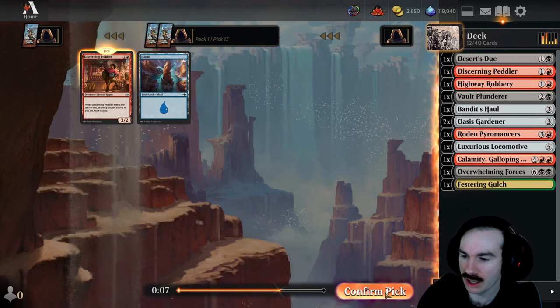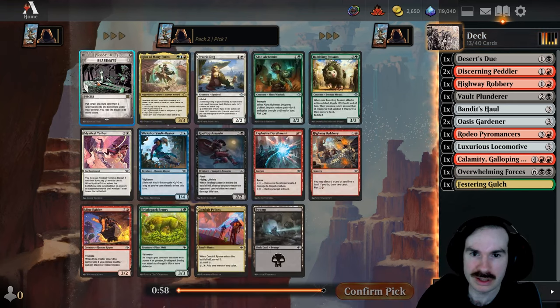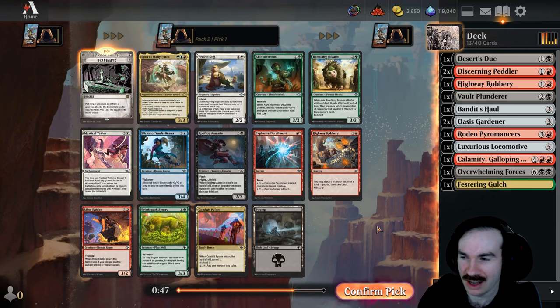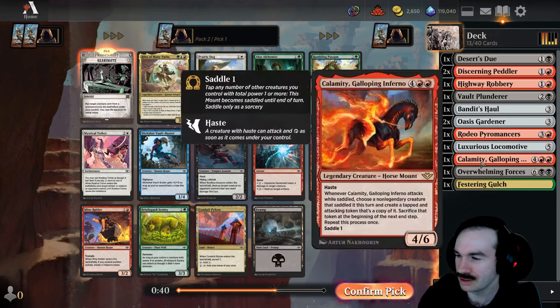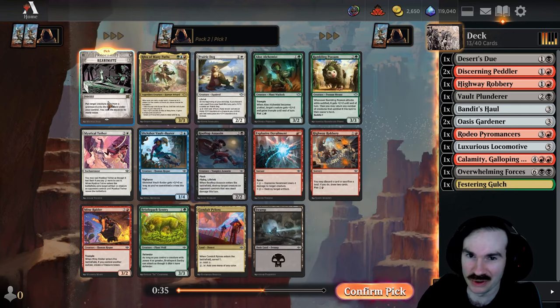We seem like a mana-heavy deck. And you just take Reanimate? I think so — this card hasn't been printed in a long time and it's really strong. Basically you could go: turn two Discerning Peddler, discard Calamity; turn three Reanimate Calamity for six life and get a four-six haste with upside. There's a reason they don't print effects like this anymore.